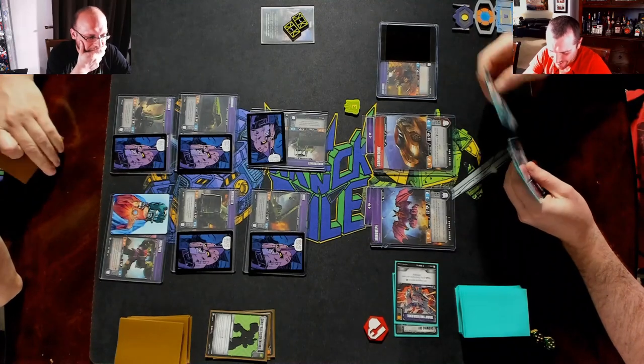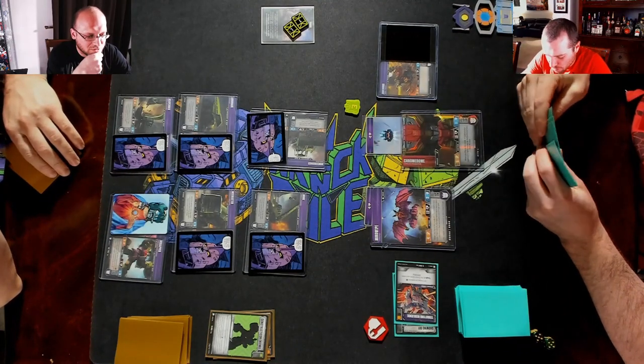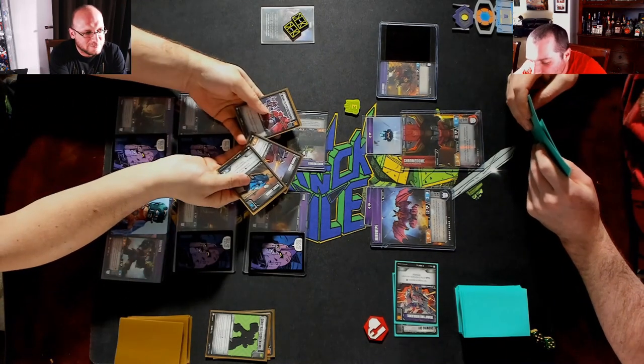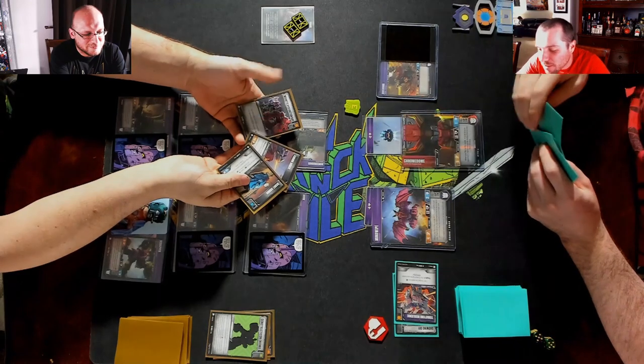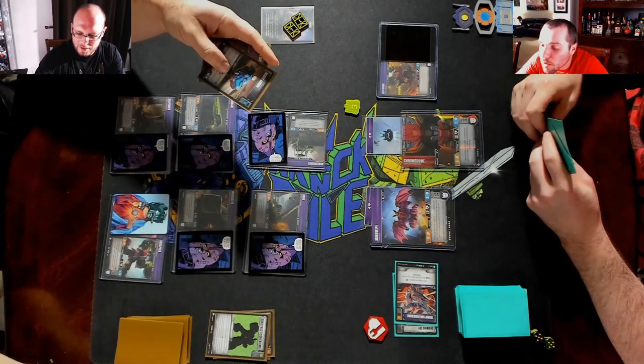Draw. We're gonna flip Chrome Dome. Chrome Dome says: when I flip to this mode, look at your opponent's hand and put an action from it into their KO area. You don't have it — oh yeah, you do have an action. KO area — we'll just put that there.